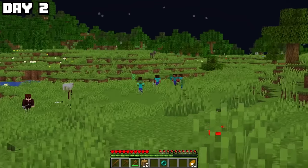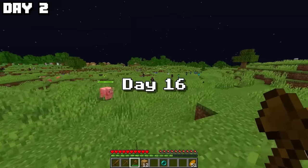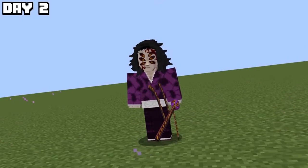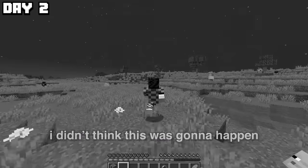I made it to day two, which means we're out of the beta version and into version one of the Demon Slayer mod. In this 100 days, every single day, the Demon Slayer mod version will update, adding new demons, new swords, new breathing, and everything Demon Slayer. We made it to the official version of the mod!